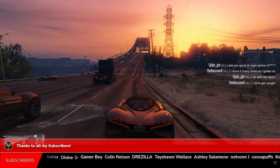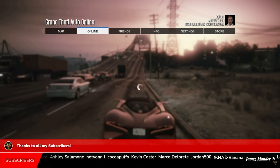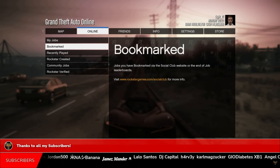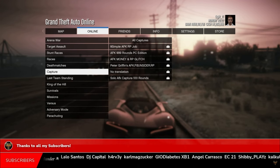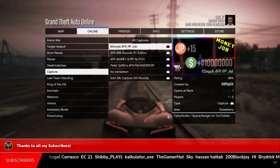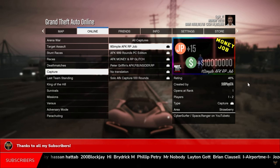Once you're in any GTA Online session, press Options, go to Online, go to Jobs, go to Play Jobs, go over to Bookmarked, then scroll down until you find Capture. The one I'll be doing is called the Simple AFK RP job.